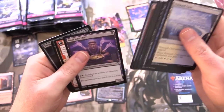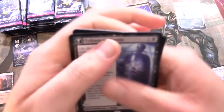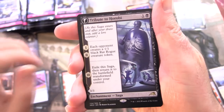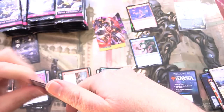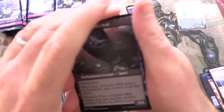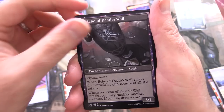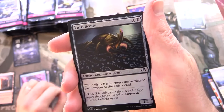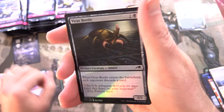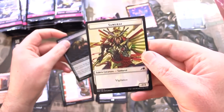Skipping ahead to the rare: we have Tribute to Horobi. I remember this one from the live stream we did the other day — link in the corner if you missed that. Echo of Death's Whelp on the other side, and I like how it details things up closer on the other side. Foil Virus Beetle. And a Samurai token — that's pretty cool.